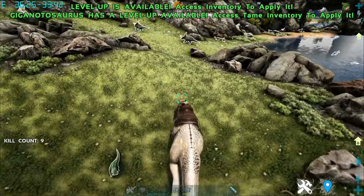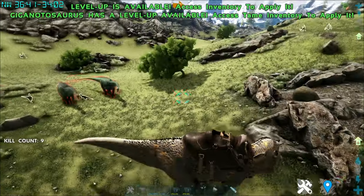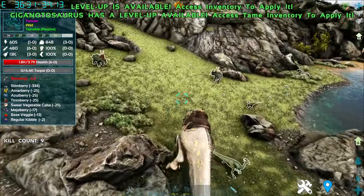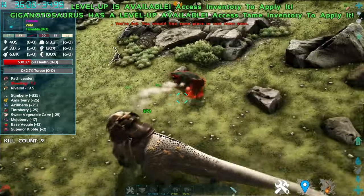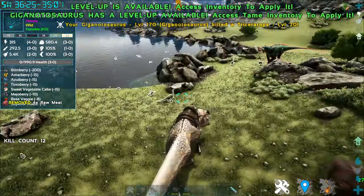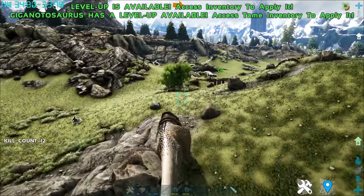On the discussion page, it states that while the creature is moving or running, it will increase the bleed damage. However, as you can tell from the creatures I've bitten that are walking, the bleed isn't doing much. But when it comes to this Triceratops, which can charge and run, the bleed is extremely high. I'm unsure of whether this movement-based damage increase is implemented correctly, but this is what I observed.